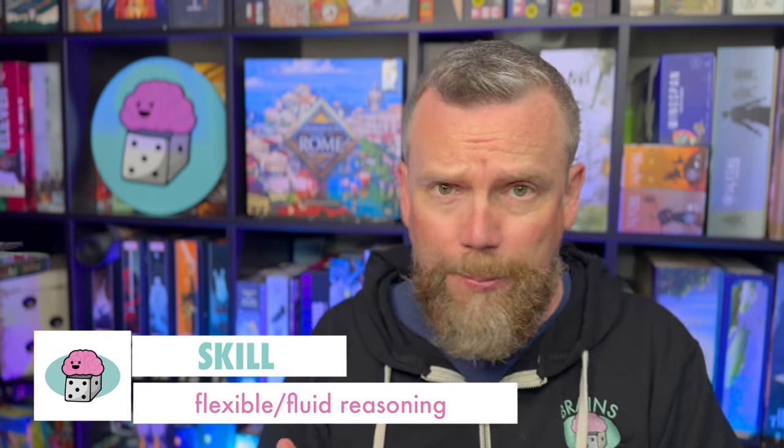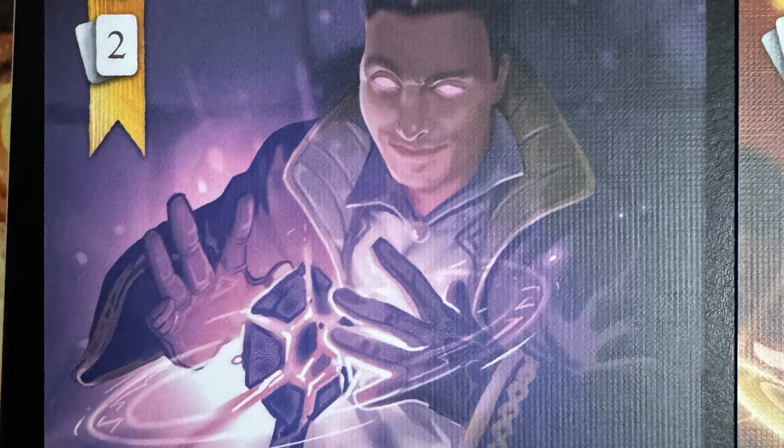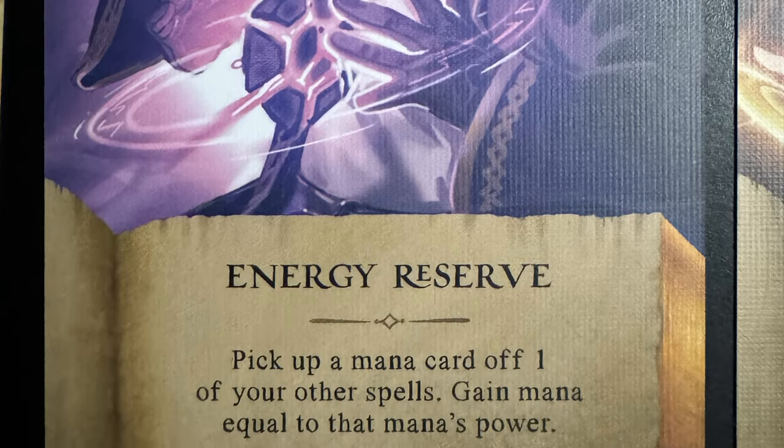Fluid reasoning is the skill here. There's pattern recognition involved when you're looking at fluid reasoning — you're looking for patterns and combinations in those cards. There's also some math reasoning, which is part of fluid reasoning. Especially with cards that allow you to pull mana cards off and do damage or draw cards equal to the numbers on them, you're calculating: in my cooldown phase next turn, I'm going to discard the card off the top of that one, then cast this spell which will let me flip the next card. So you're calculating what order you want to place mana cards in — that's where fluid reasoning and quantitative reasoning skills come in.